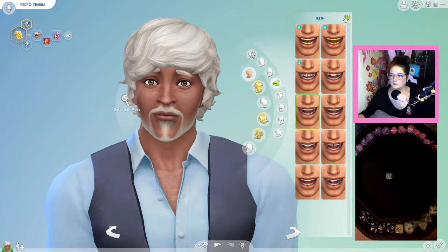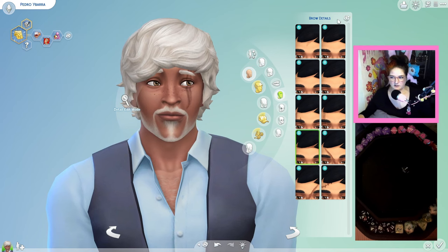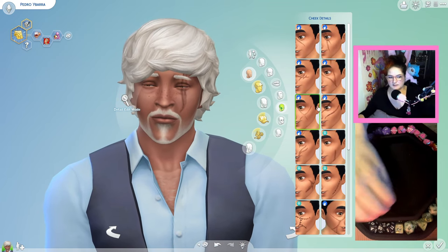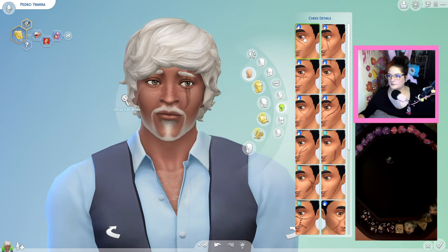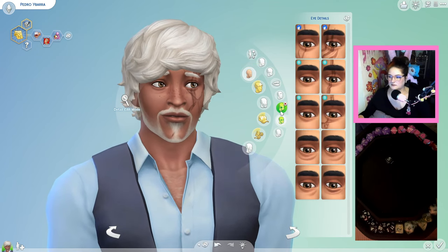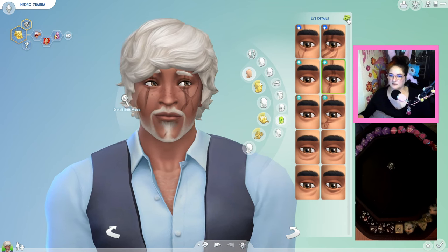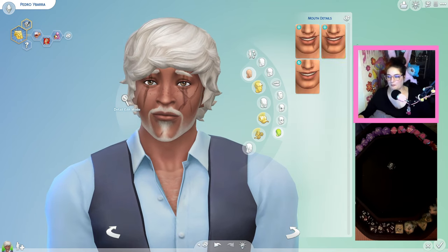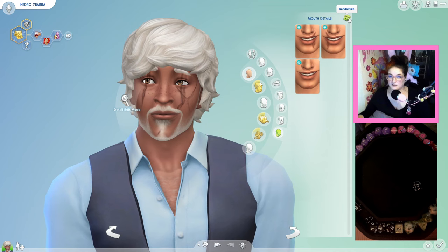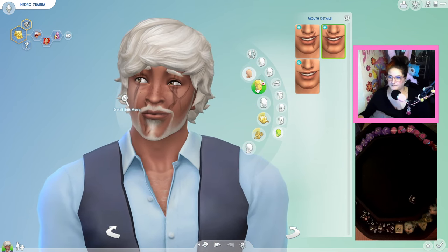Rolled a three — regular teeth. Brow details we can randomize — got a scar on your face. Cheek details, 10 or above for yes — a 12, yes. Rolled a five — a gash on your leg and scars on your face, what happened to you? Eye details — a 13, yes, getting more eye detail. Another scar!